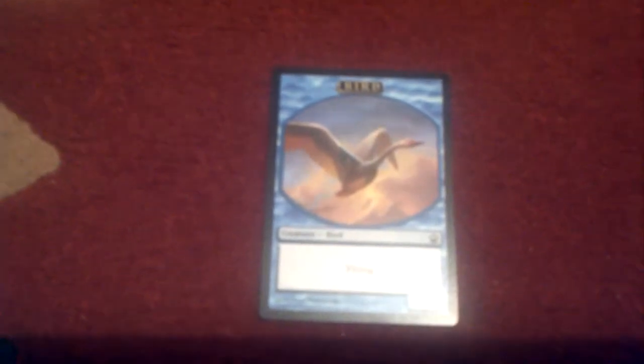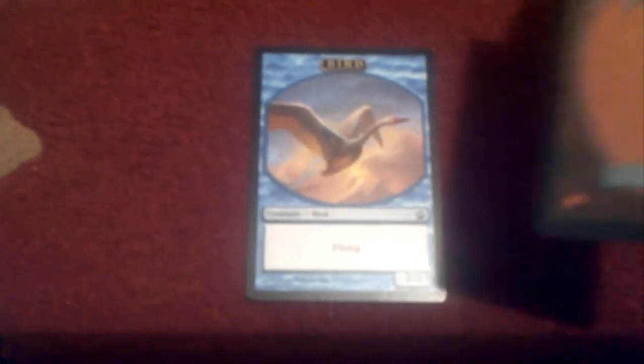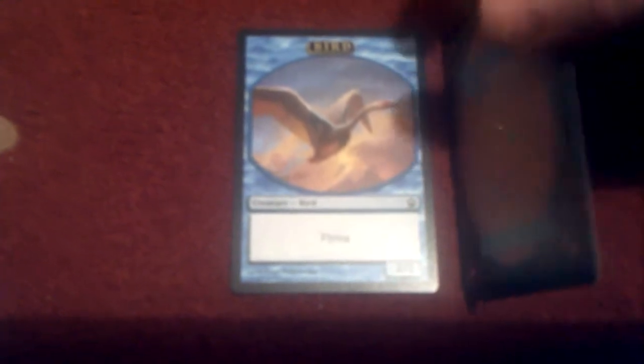Okay, card number two. It's Chosen by Heliod. Two to bring out — one from anywhere else, one from a plains. It's an enchant creature aura. When it enters the battlefield, draw a card, and enchanted creature gets plus two in defense.